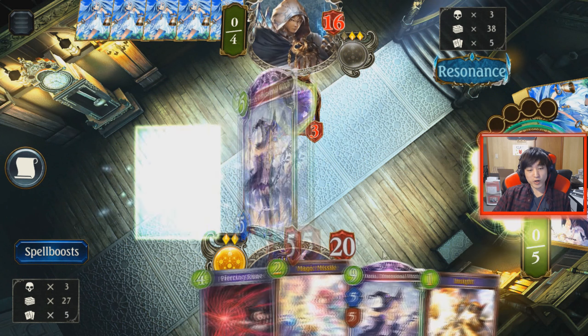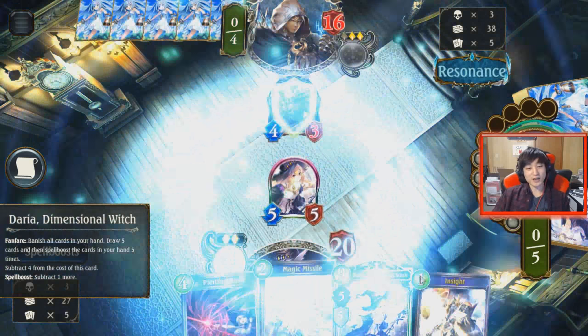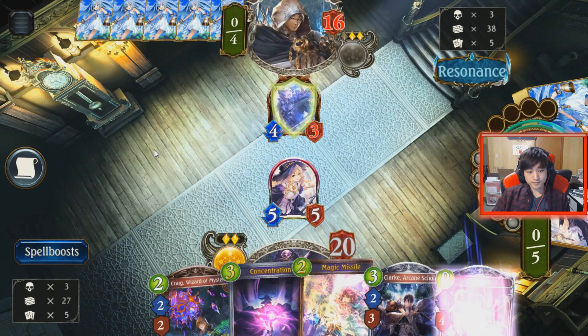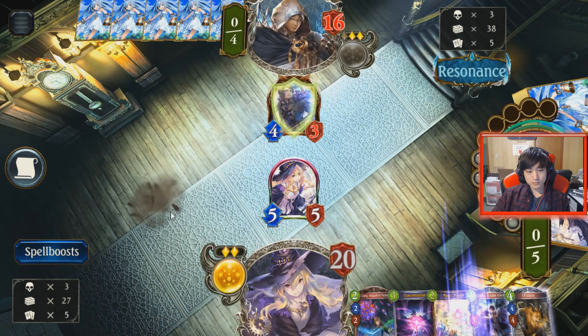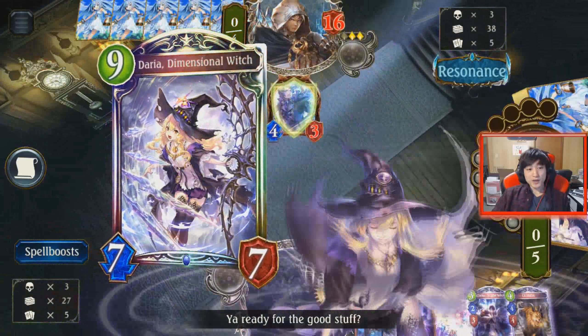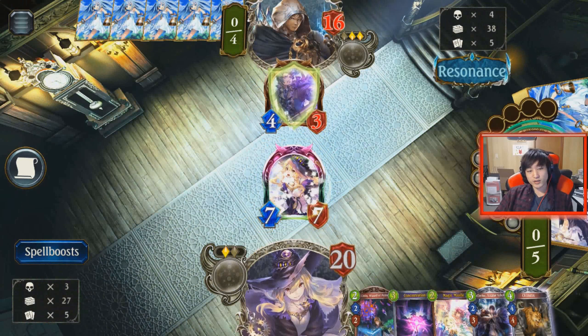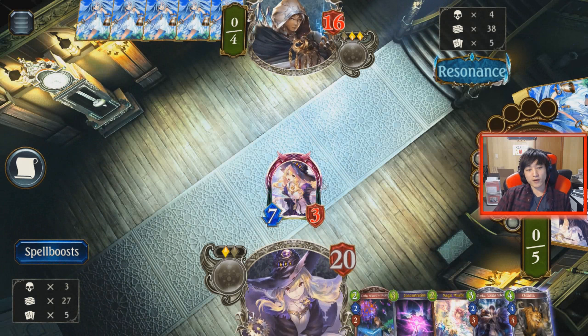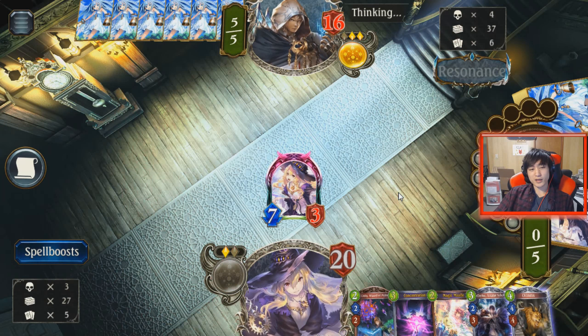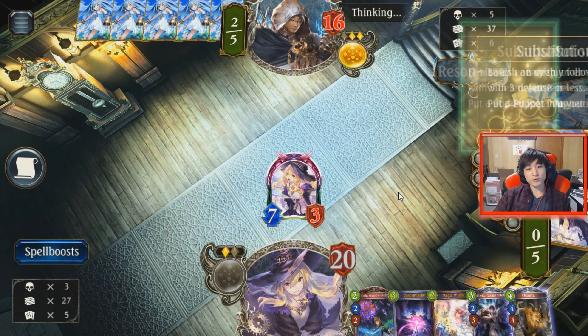We don't want Insight here because if I draw the third Daria, that would be really bad, and it doesn't really change anything on my play point costs. We're going to evolve over this 4-3. Daria being a 7-7 is actually pretty good stats, so whatever he evolves into will trade into the Rit Witch — unless he has the Artifact, then that would be really good for him. Substitution is also really good.